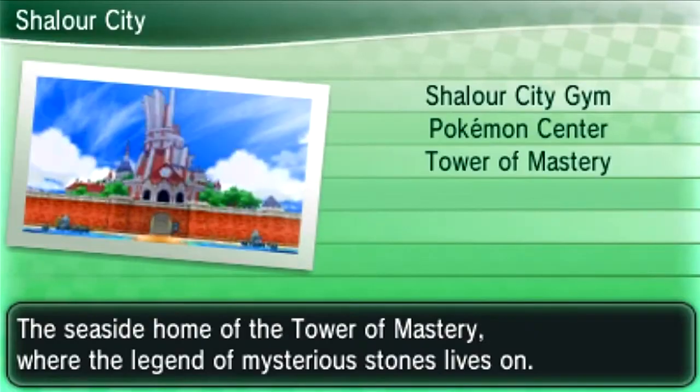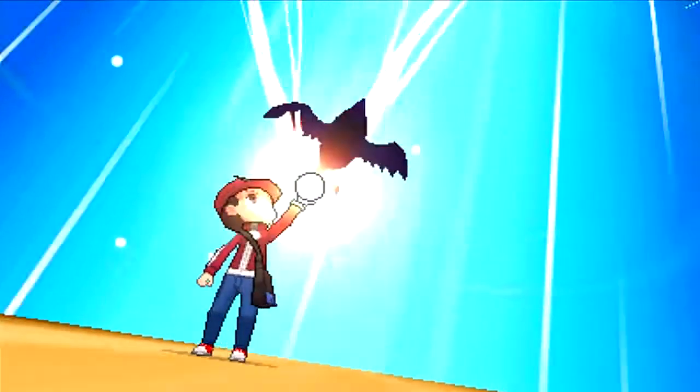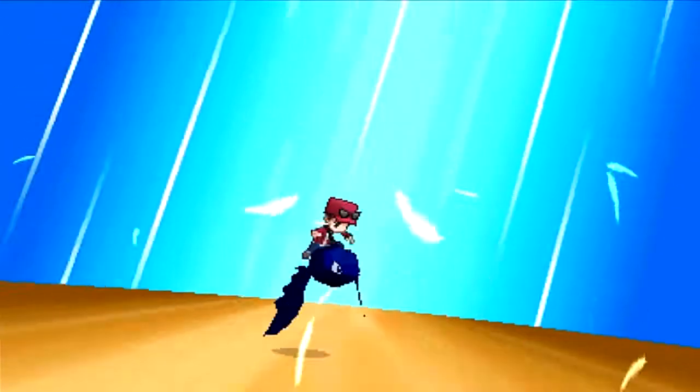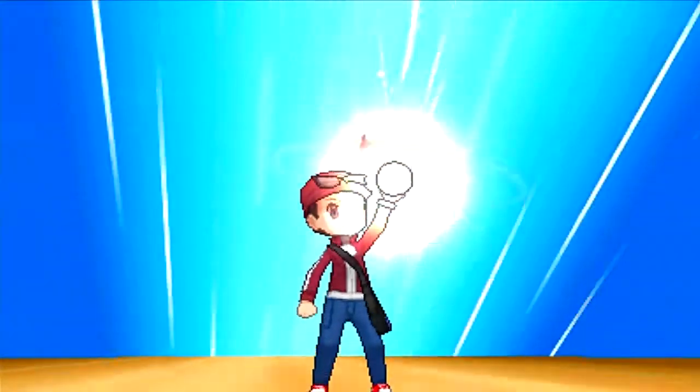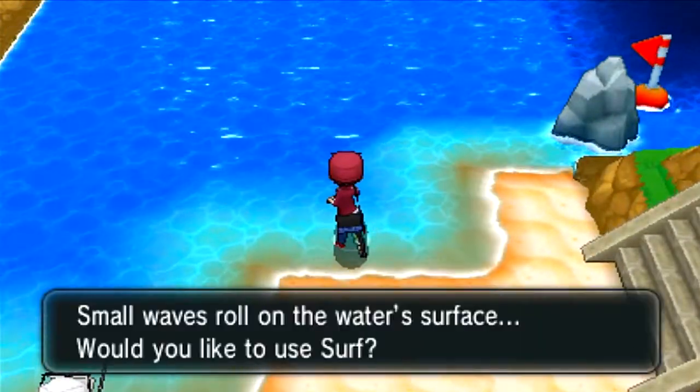The next photo spot is at Azure Bay. Where you'll need to go is over to Coumarine City, and if you go west you'll be able to find Azure Bay. Be sure you have a Surf Pokémon with you, of course.